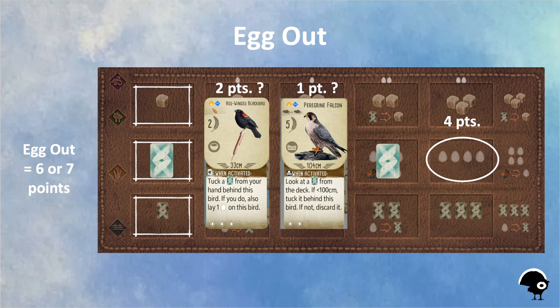Because of the power of getting eggs and points from your grassland, I spend a lot of my final turns activating this row. It's for this reason that throughout the game I like to put birds in my grassland that will give me points, like the red-winged blackbird and peregrine falcon.